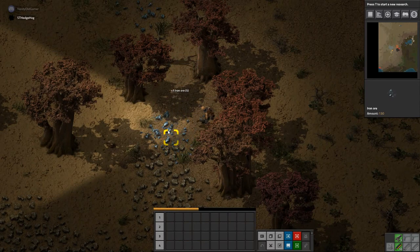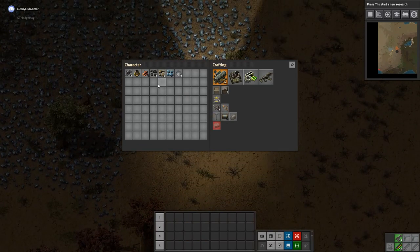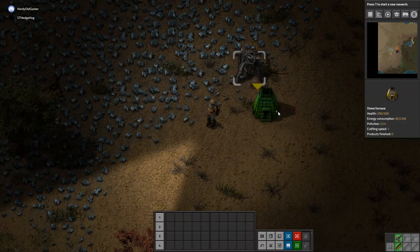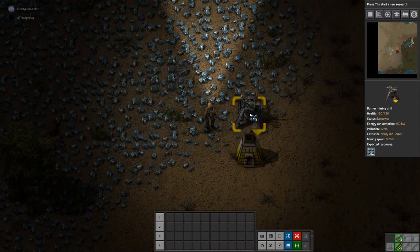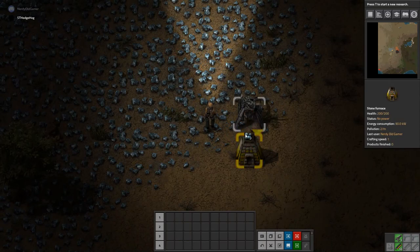I may be a complete noob when it comes to this, so if I'm doing something wrong do let me know. No problem — you can't do that many things wrong, really. It can be a mess, but it can't be completely bad. I keep pressing tab to try and get my inventory out.